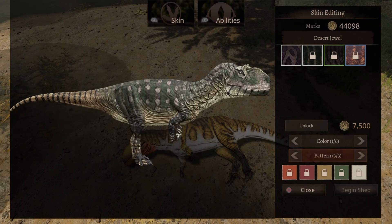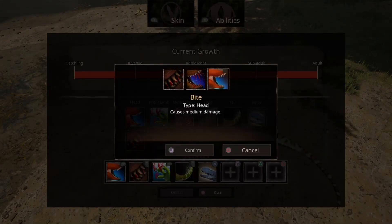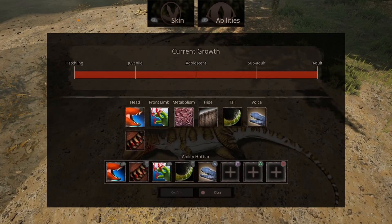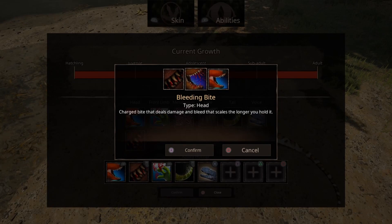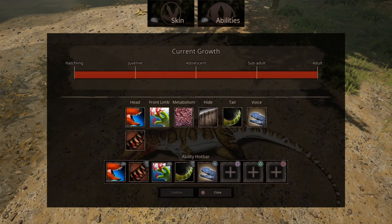You can change up the pattern as well — with dots on it or with different stripes and stuff, depending on which way you want to do it. Now for its abilities, it has three major attacks. It has a bite that causes medium damage, then a bleeding bite — a charge bite that deals damage and bleed that scales the longer you hold it. So the longer you hold the button, the more bleed and damage you're going to do. Then gritting teeth — sharpens your teeth to ensure bleed damage for 60 seconds.